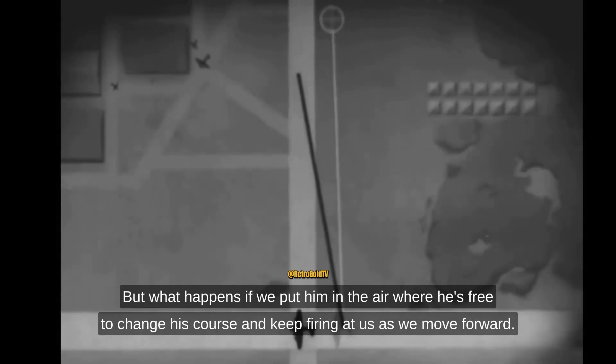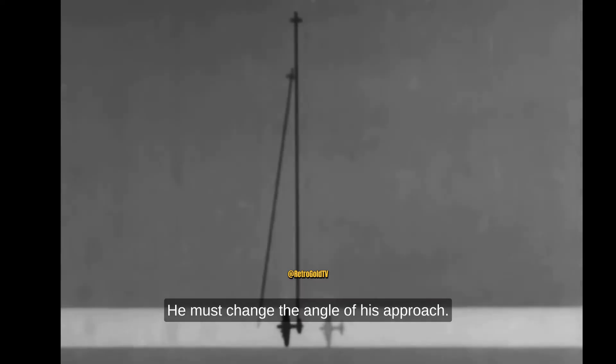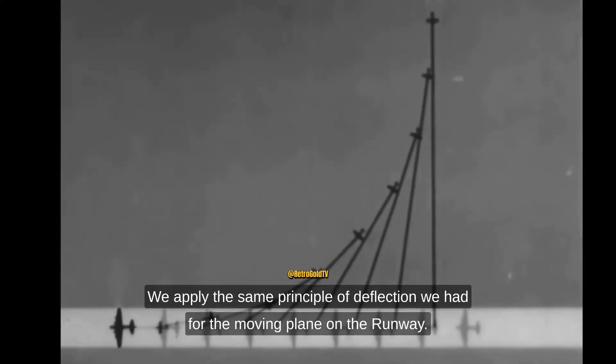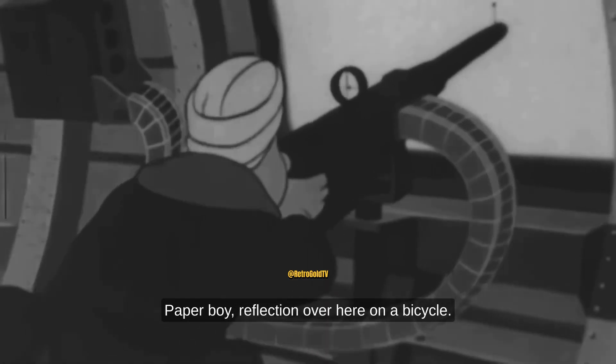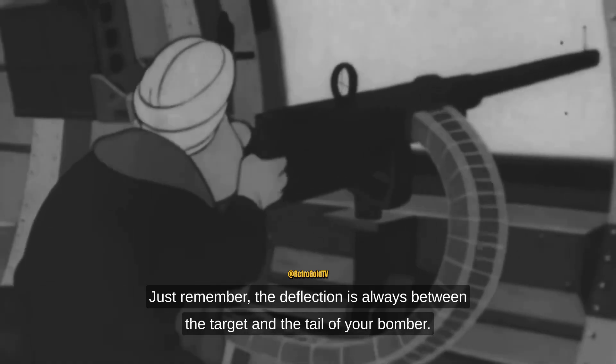Now, if he is moving toward us, our point of aim must be such that our bullets will intercept him. But what happens if we put him in the air, where he is free to change his course and keep firing at us? As we move forward, he must change the angle of his approach. This is his pursuit curve. We apply the same principle of deflection we had for the moving plane on the runway. As long as he stays in his curve, we know where he will be and can intercept him. Just remember: the deflection is always between the target and the tail of your bomber.